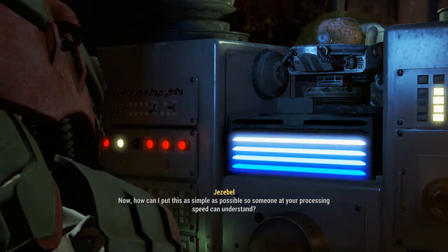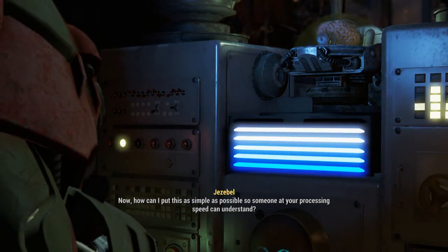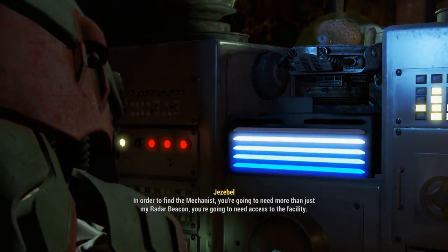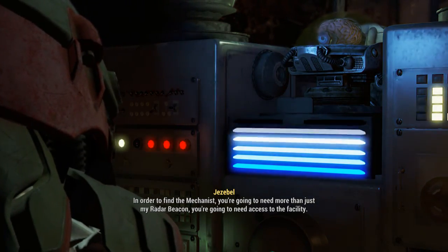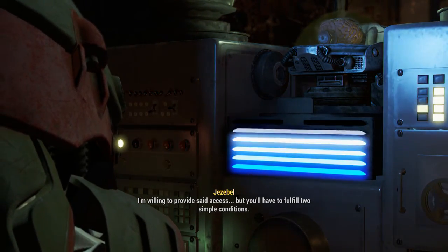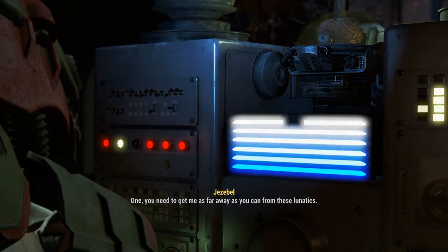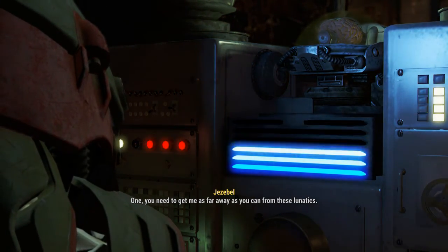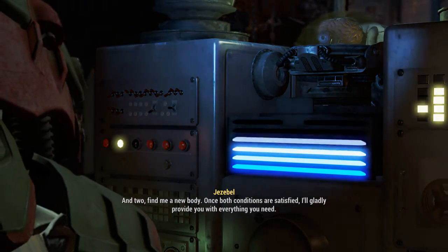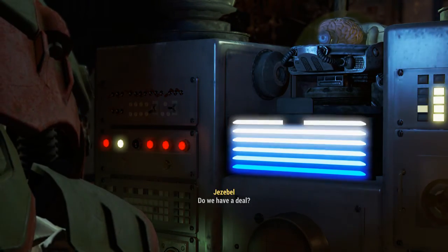I'm listening. How refreshing. Allow me to explain - how can I put this as simply as possible so someone at your processing speed can understand? In order to find the Mechanist you're going to need more than just my radar beacon - you're going to need access to the facility. I'm willing to provide said access but you'll have to fulfill two simple conditions: one, get me as far away as you can from these lunatics, and two, find me a new body. Once both conditions are satisfied I'll gladly provide you with everything you need. Do we have a deal?